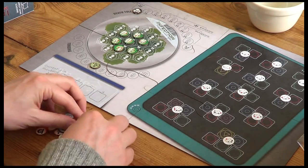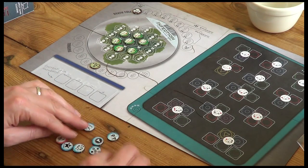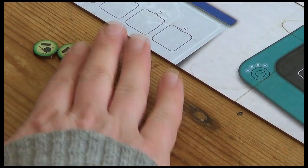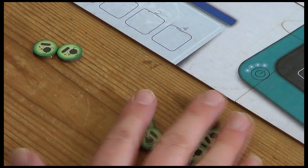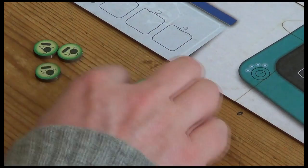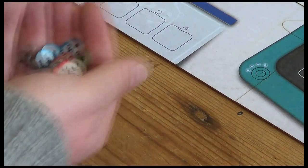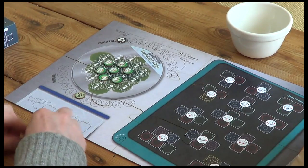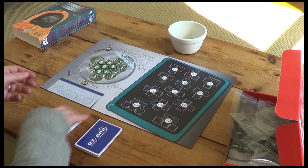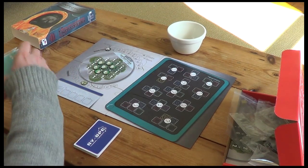Next we need to find our special event tokens. These are round and they're either red or blue. We separate them into two piles, turn them face down, give them a shuffle, and take two red and two blue. The other eight go back to the game box. The four we've drawn go to the molecule pool.